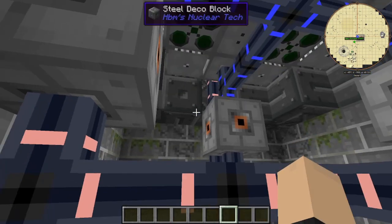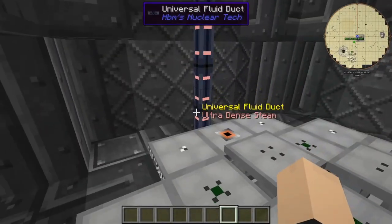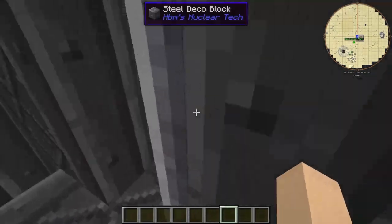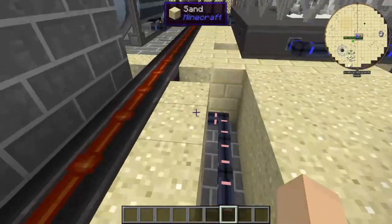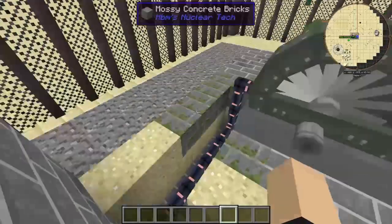It goes up there — I'll be showing you where that goes in a second. So it goes out from down there, up here to the outside of the reactor building, and then it comes down here. There's going to be a little cover here at some point, and then it goes to our first steam turbine.